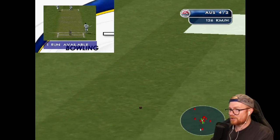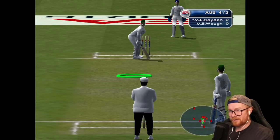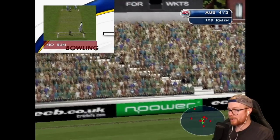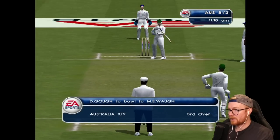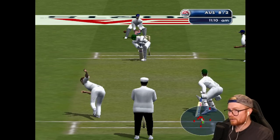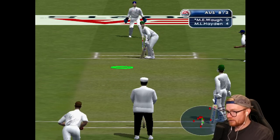I'm just going to keep tapping circle. That's four at least. I have a feeling this was the first cricket game on the PS2. One-bounce four — what a shot! Now we've got Mark Waugh at the crease, Darren Gough continuing. Eight for two. The buttons are not cooperating completely but we've got Richie Benaud on the comms and it's all I ever need.